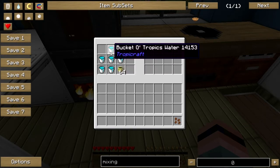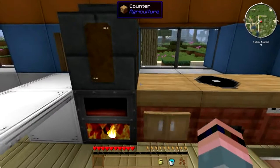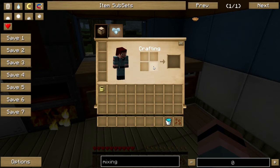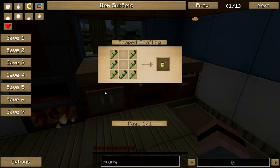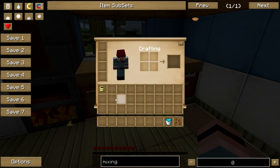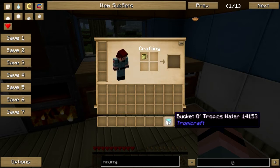This tropical coffee really needs tropical water to bring out the flavor in the beans. So we will brew it with some fresh tropics water. Get yourself a bamboo mug — you make a bamboo mug with upside-down bamboo in a 2x2. Bamboo grows everywhere, so you should have no trouble finding it. You get a bamboo mug.